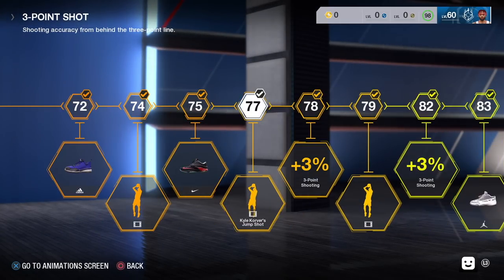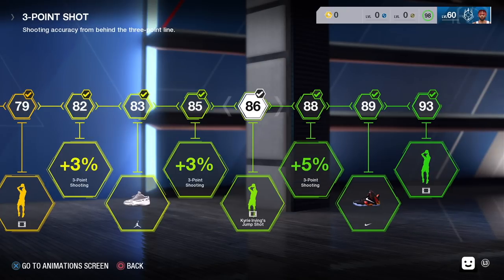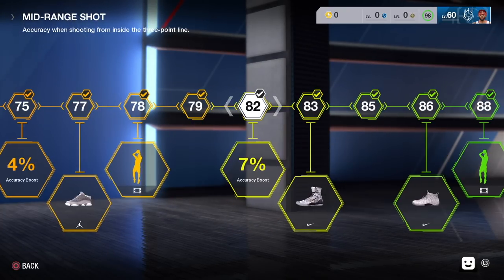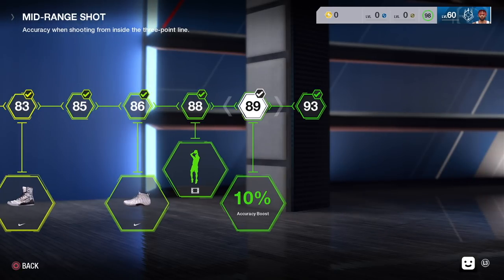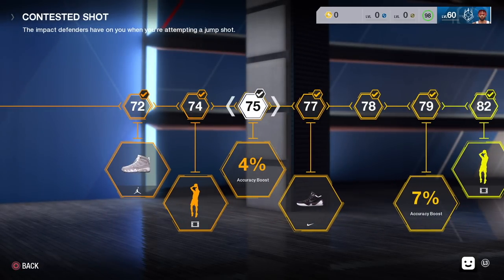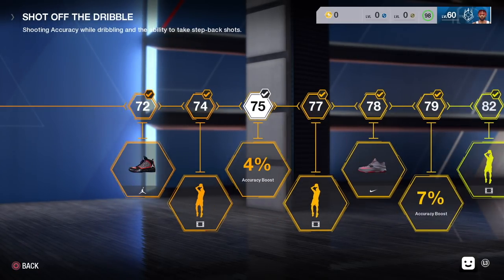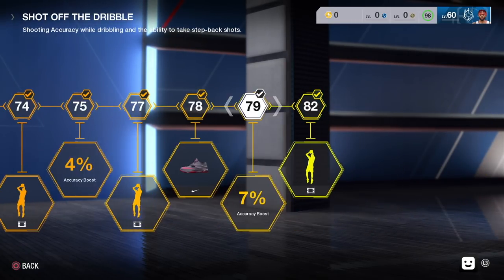Don't forget, skill points are shown in the yellow hexagon. When you earn a skill point, make sure you come over to skill progression and upgrade your primary and secondary skills. The last thing about upgrading your primary and secondary skills is that you get boosts, you get moves, and you get those fly fresh sneakers from NBA Live 18.